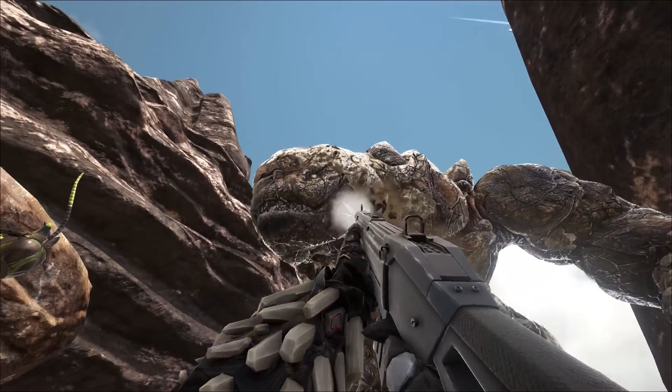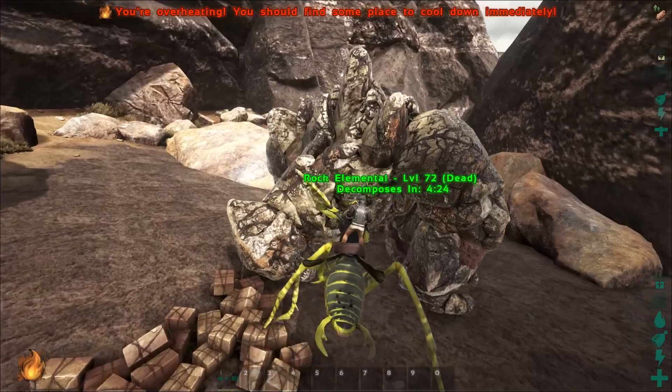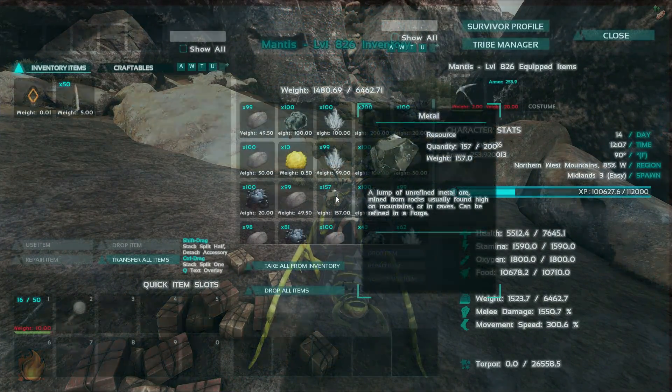If you're out hunting rock elementals, they have a few items that they drop. Once you kill them, pull out a hatchet or a pick. They can drop crystal, metal, obsidian, oil, stone, and sulfur, so they're pretty good to hunt.